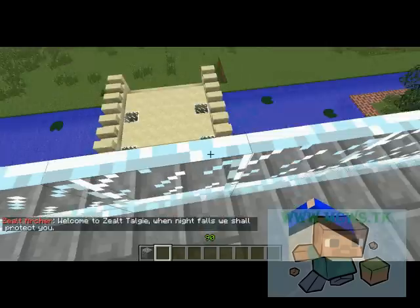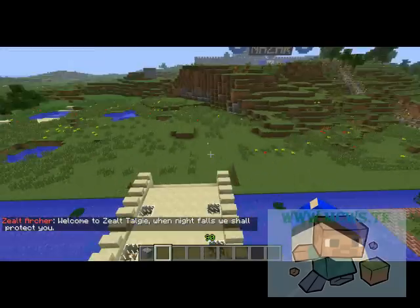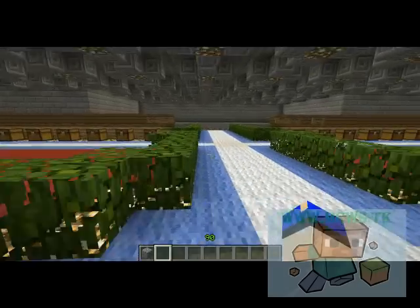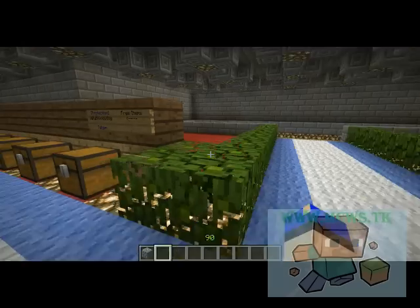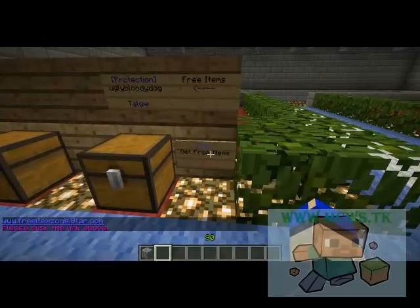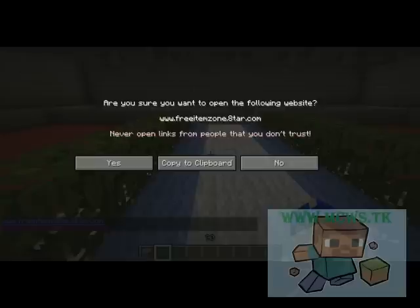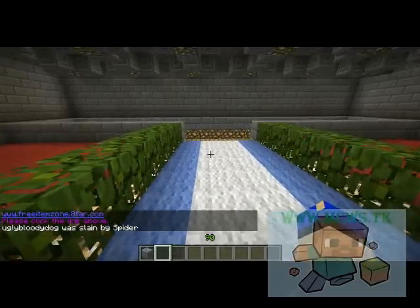When you spawn and start, there will be several guards — they are NPCs. They will not hurt you unless you attack them first; you'll see some patrolling later on. When you turn around, this is going to be the spawn area where you are able to get items spawned on you for the server. If you click these websites it will give you a link which you can click on.